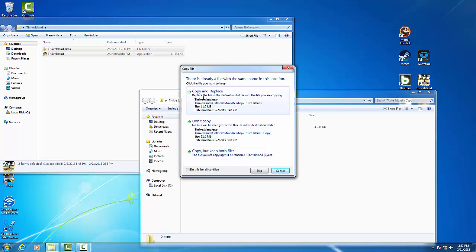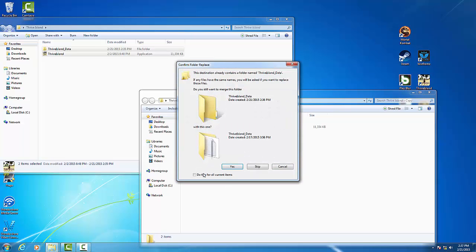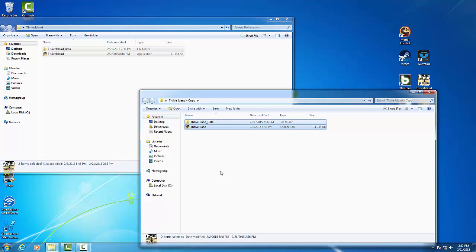Boom! And it's going to say 'copy and replace' — you want to do this for all conflicts, copy and replace. And then when it asks you the destination folder already exists, do this for all current items and hit yes.